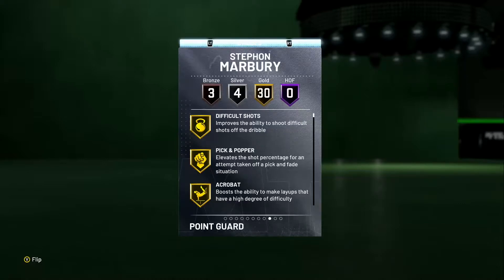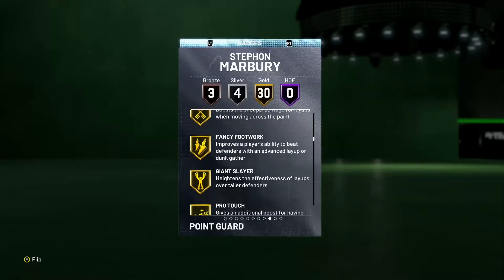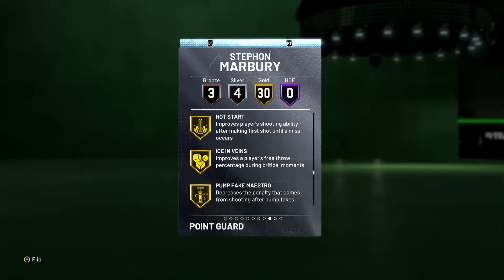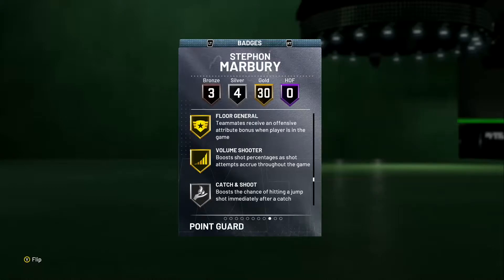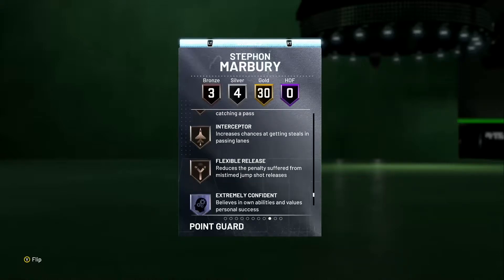He has three bronze badges, four silver badges, and 30 gold badges with zero Hall of Fame badges. Gold badges include: difficult shots, pick and popper, acrobat, tear dropper, relentless, ankle breaker, flash passer, lobster, consistent, contact, cross-key, fancy, giant slayer, pro touch, slugger, bailout, downhill, handles for days, needle threader, quick first step, space creator, stop and go, tight handles, unpluckable, green machine, hot start, ice in veins, pump fake maestro, floor general, volume shooter. Silver: catch and shoot, trapper, pass fake maestro, hot zone hunter. Bronze: diamond hands, interceptor, flexible.